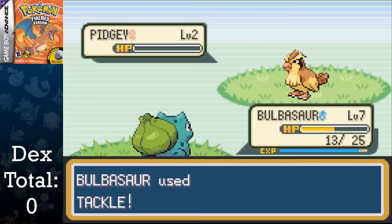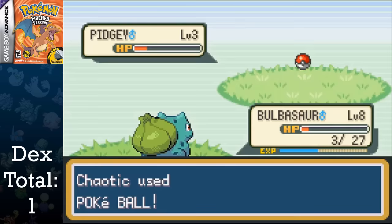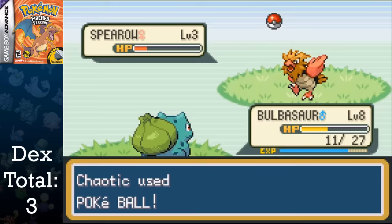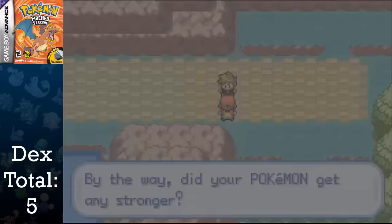So let's just go with Bulbasaur. After we beat our rival, we go pick up Oak's parcel and get the Pokedex, allowing the challenge to truly begin, giving us Bulbasaur in the total. I immediately travel to Route 1 after getting some Pokeballs from the Professor, and I catch a Pidgey and a Rattata, bringing our total up to three Pokemon. I then travel to Route 21 and catch a Spearow and a Mankey within about three minutes. I also decide to catch an additional Spearow for a trade later on in the game.